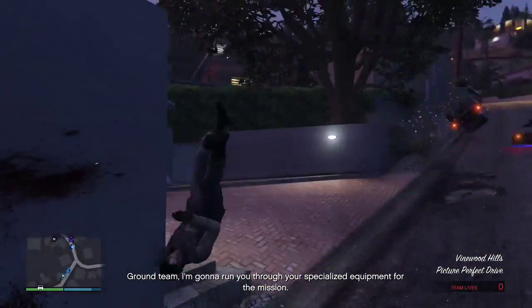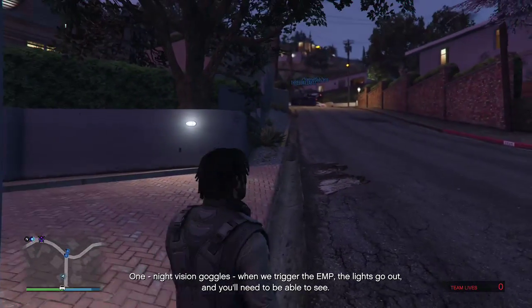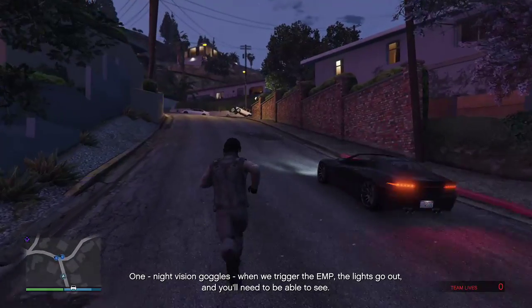Ground team, we're going to run you through your specialized equipment for the mission. One, night vision goggles. When we trigger the EMP, the lights go out. You'll need to be able to see.